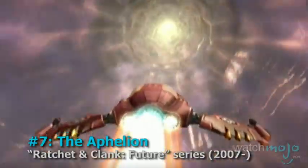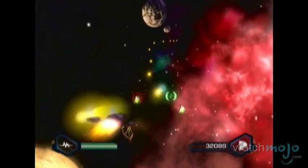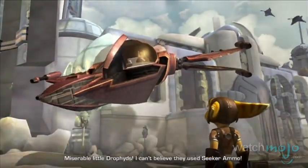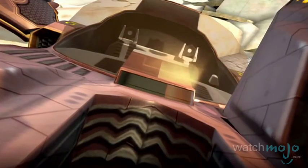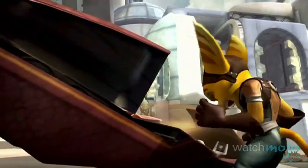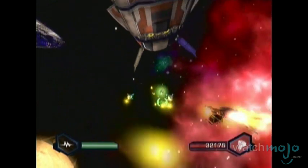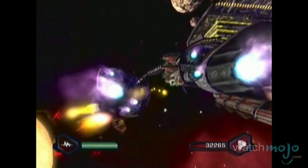Number 7, the Aphelion from the Ratchet and Clank Future Series. A lot of ships have personality, but this one actually has a personality — and by that, I mean it literally talks to you. After being crash-landed on Fastoon, our furry Lombax and his robot companion fix the ship, only to have it wake up and reveal that it's actually an ancient ship built by the Lombax race before they disappeared. Still the best ship for getting you around the magnificent universe of Ratchet and Clank, she's also not too shabby in the offensive department as well.